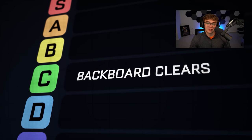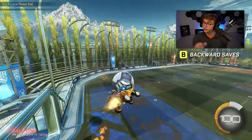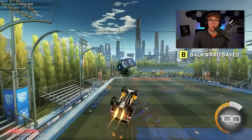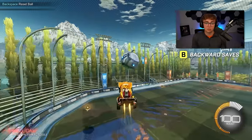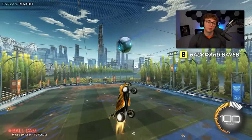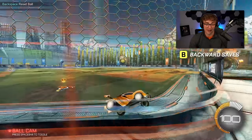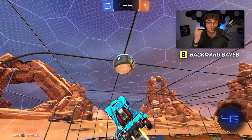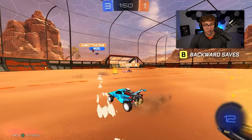Backboard clears — top of C tier. Backboard clears and saves are super important once you hit champ and start getting around the top 10% of the player base — more 1v1 situations, better mechanics, more of the game happening in the air. Backboard play naturally becomes more important around high diamond, low champ. But for the average plat or diamond player, if you're at back post, you're good 99% of the time. If you're intermediate ranked, they should be on your radar. C tier.